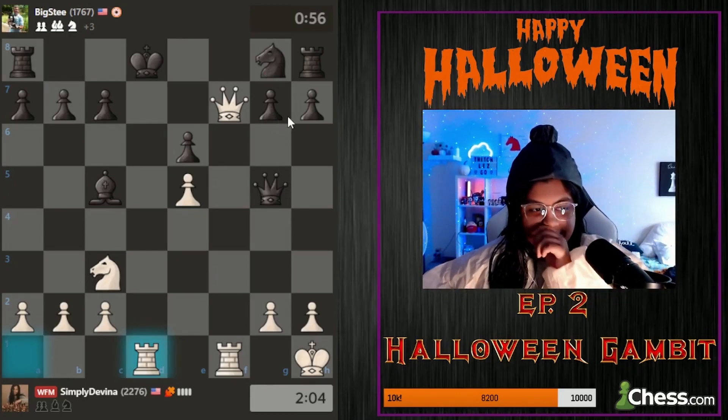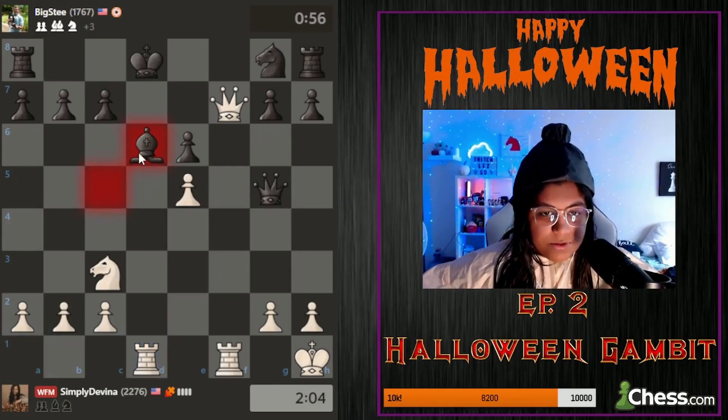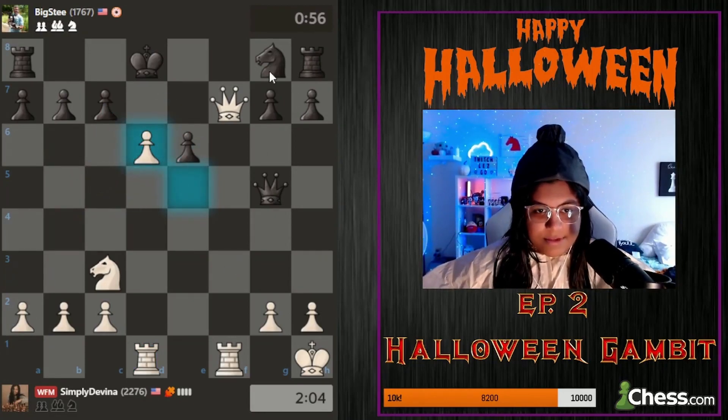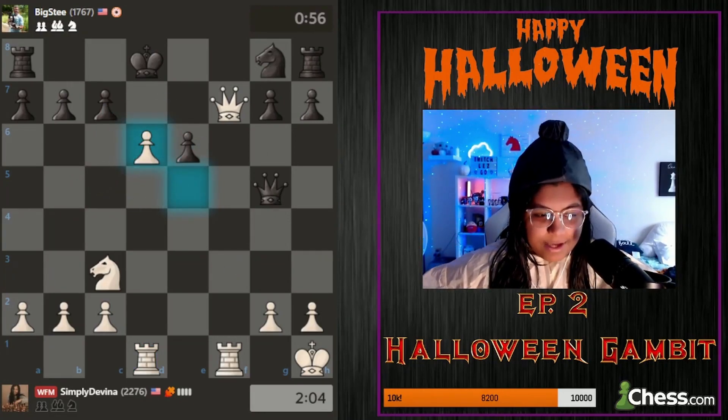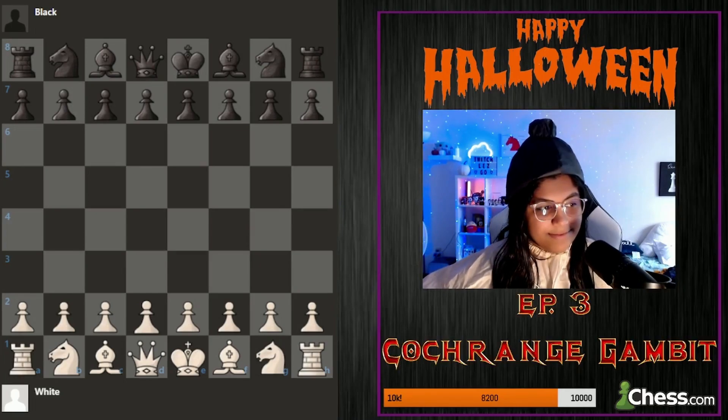Boss number two taken down. Here he had to play bishop d6 to defend himself, but after just takes, his pieces are stuck and it's going to be mate very shortly. Maddie's gambit that I'm gonna be playing against him is the Cochrane Gambit.